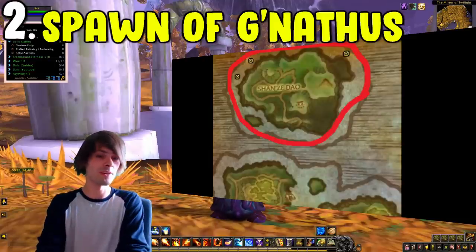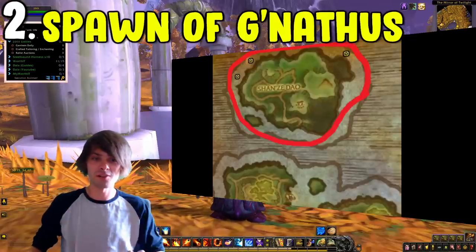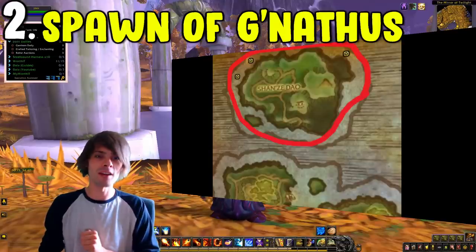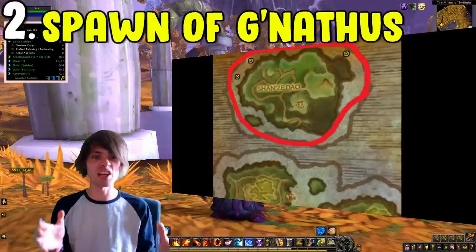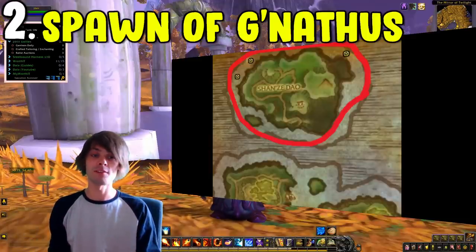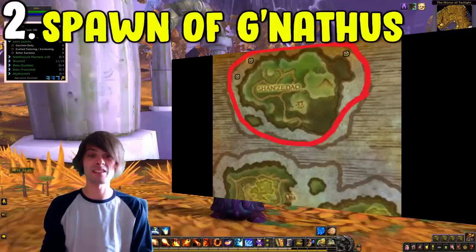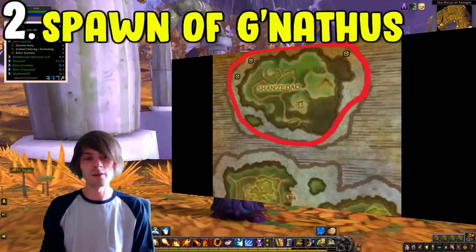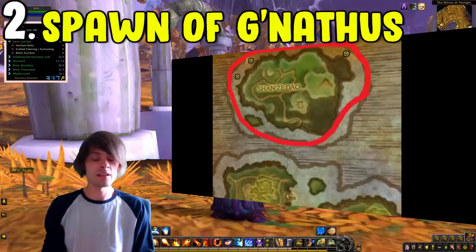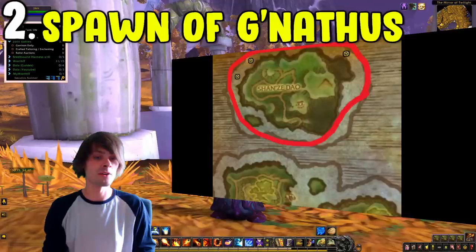Coming in at number two is the Spawn of Gilnathus. Gilnathus is located within the Townlong Steppes at the top on one of those massive islands — actually on the outskirts. Get on your flying mount, fly around the waters, and you will see a massive eel which is Gilnathus. All you have to do is kill him and loot him. He has a 100% drop chance of giving you the battle pet. Since the removal of the Potion of Luck ages ago, not many people go to the Townlong Steppes anymore, which has caused the price of the Spawn of Gilnathus to go up over the years and it's now very viable to farm.